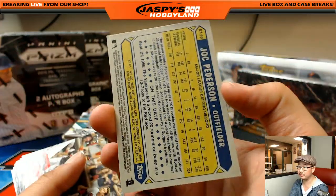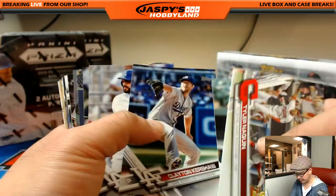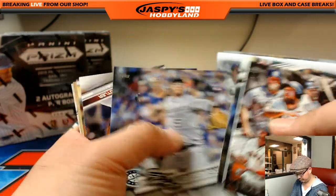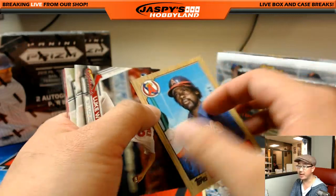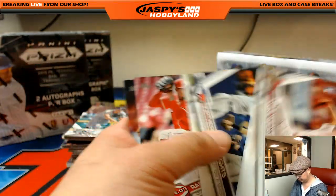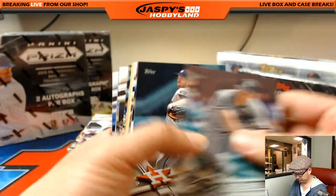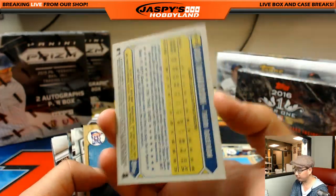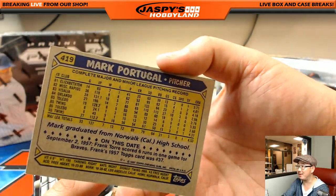Future Stars — Joc Pederson. I think it was a buyback — we'll take a look at those cards again when I sleeve those up. Sean Manaea. Nice George Hendrick. There's Josh Donaldson. Mark Portugal — remember Mark Portugal? Wow, that is a name I have not thought about in a very long time.